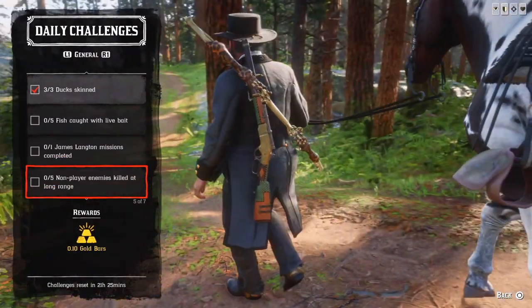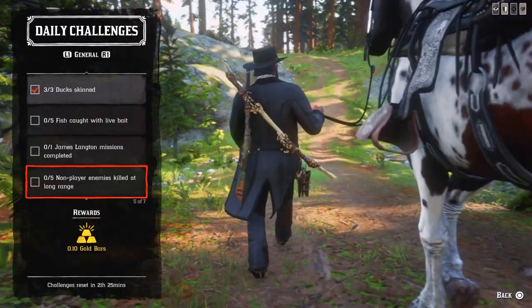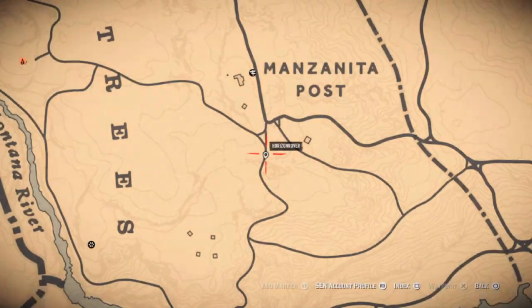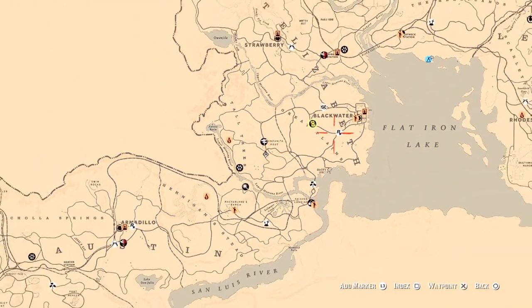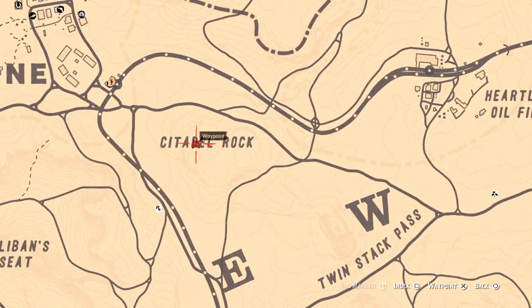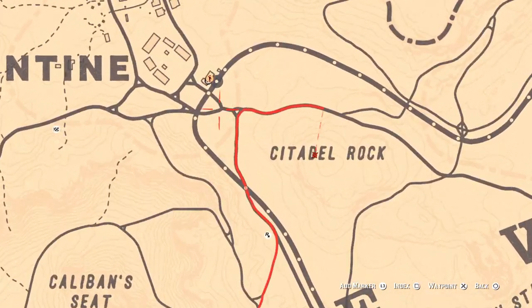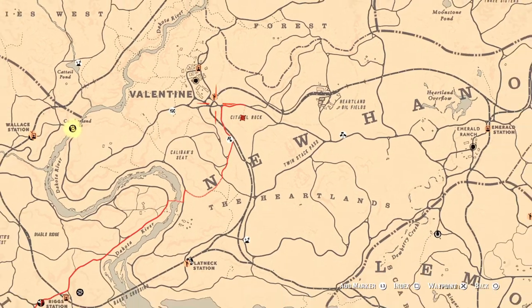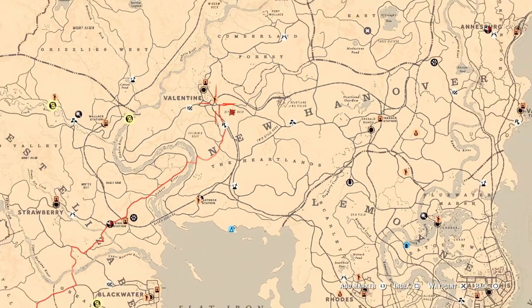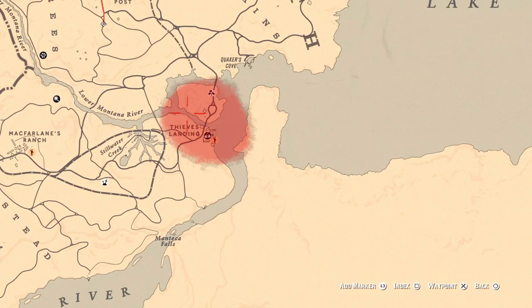Five non-player enemies killed at long range. You can do that easily on the Lobos, or when you are wanted, shoot at lawmen. I like to do that at Citadel Rock Cliffs. When I'm wanted, I go up to the cliff at Citadel Rock, and when lawmen approach — usually from Valentine — I shoot them with a sniper rifle or a bolt-action rifle from as far as possible. Also, you can go to Thief's Landing and shoot the Lobos from as far as possible with a repeater rifle, sniper rifle, or bow and arrow.